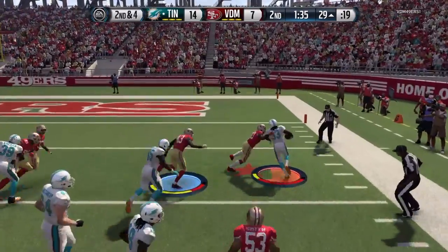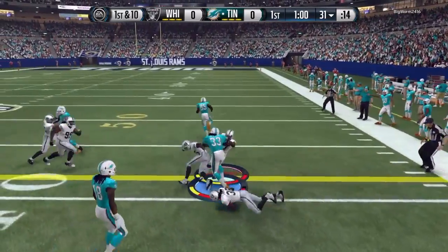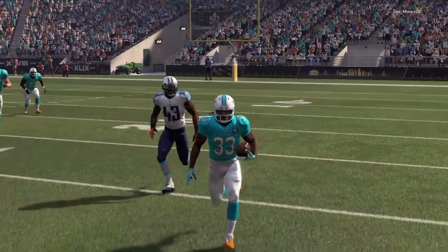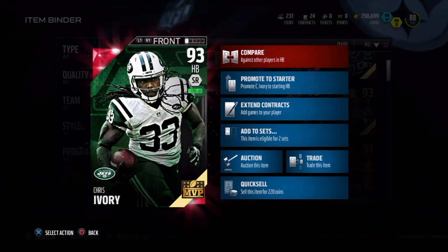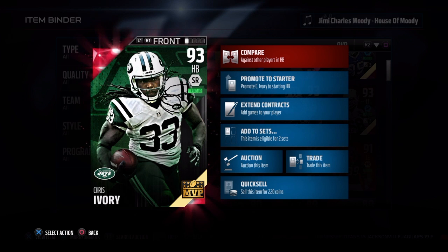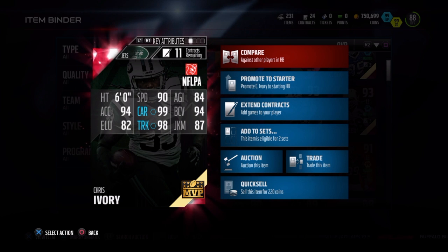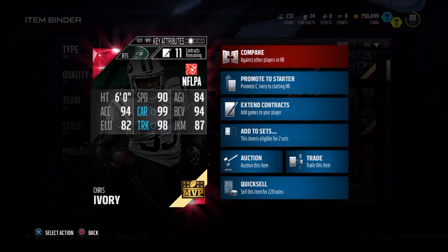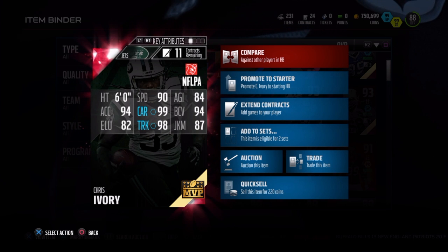So if you guys have like a speed back and you're looking for a solid power back, I'd say go with this guy. He will get you those tough yards that you need. I know he goes for about $150,000, but I'd say I would. My final thoughts: do I think he's worth $150,000? Yeah, I'd say so — that's about what he's worth. He's a good all-around back. He reminds me a lot of Flashback Steven Jackson. Like I said, he's not the most elusive back — I don't recommend trying to juke with him. Just put his head down and truck through guys. Mr. Second Chance — that's what I call him.